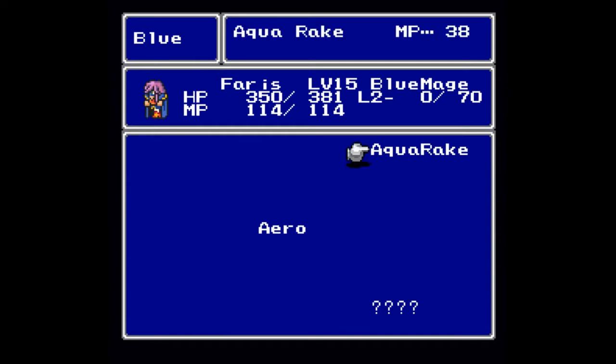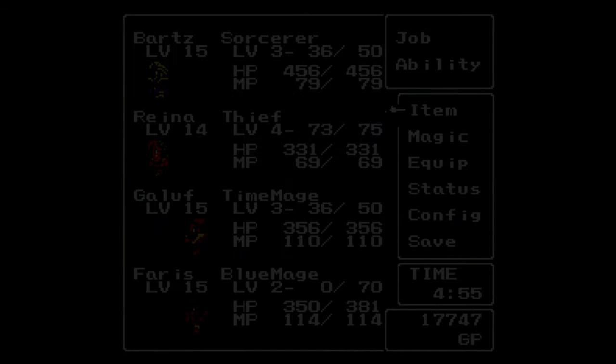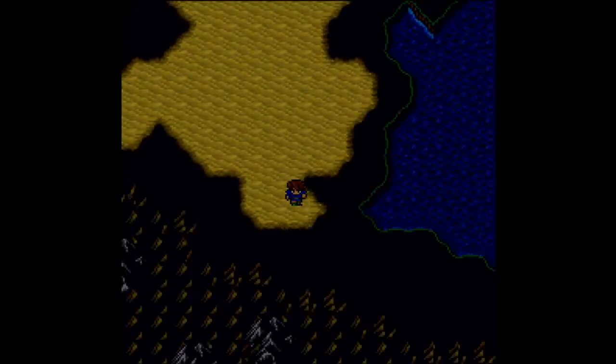In terms of the magic, let's look at the blue we have so far. We have level 3 and it costs 38, which is very very expensive. Arrow only costs 4, and then Minus Strike and Crush Mark only cost 3. So I feel comfortable switching Faris back to Blue Mage for now.